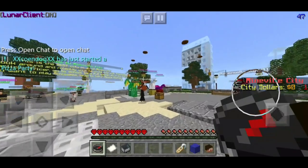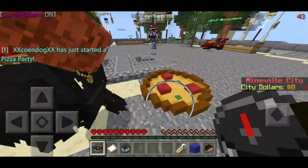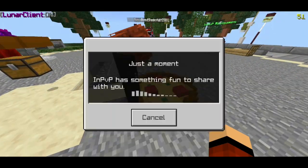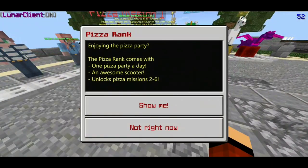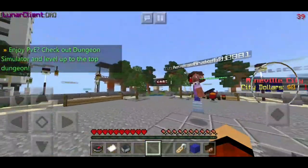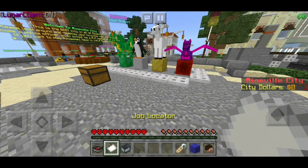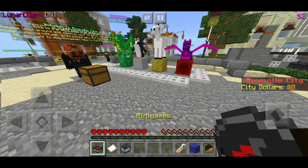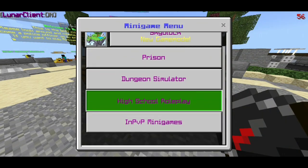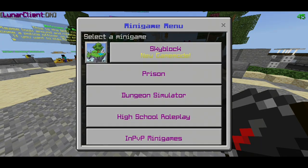So up first at number one we got Mineville City. Now this server is pretty cool — it's probably a new server. As you guys can see, this guy just started a pizza party, so you guys can do these types of stuff on this server. The lobby has mini games, job locator, vehicles, pets, party, teleport, and profile. Let's check the mini games — you've got skyblock, prison, dungeon simulator, high school roleplay, and PvP mini games.